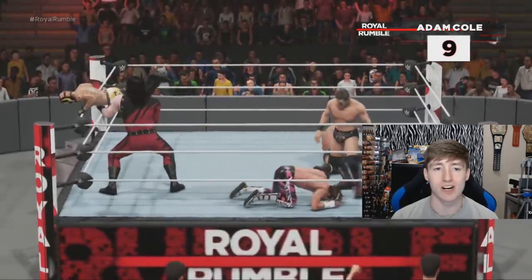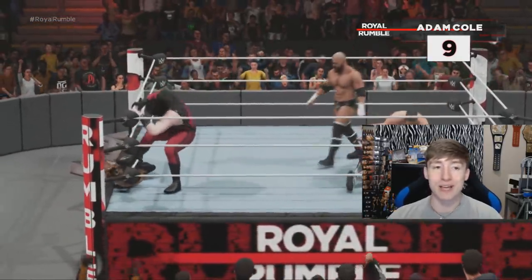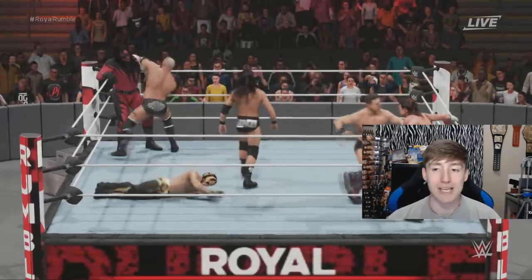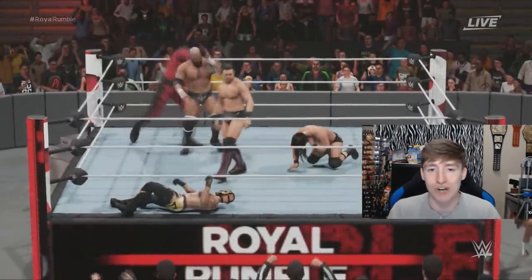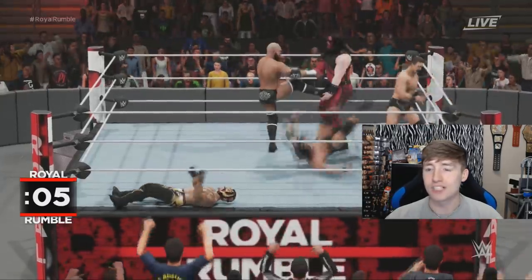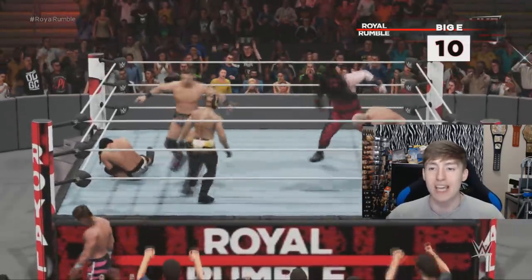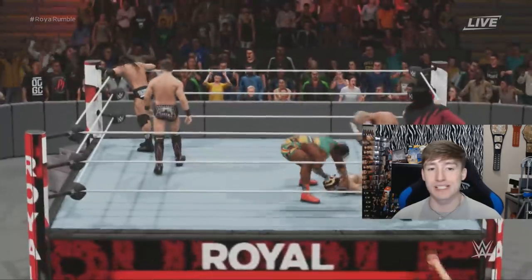Rey Mysterio may be gone here. The Miz is still looking good — maybe anything is possible. It took Adam Cole about a year and a half to get to the ring. The Miz eliminates Dolph Ziggler! What is going on — The Miz is on a mission to get those hundred dollars' worth of WWE figures! He's about to eliminate Adam Cole too! Number ten is Big E — he has some great figures I don't own, so he'd be a really good pick.